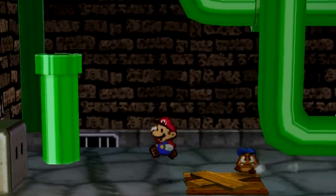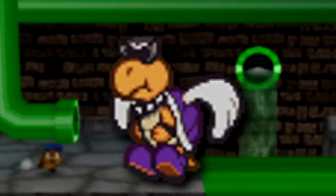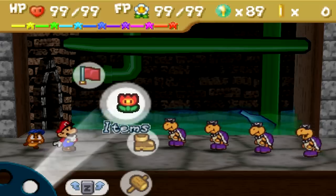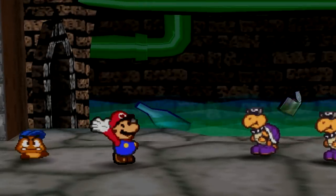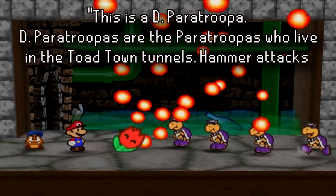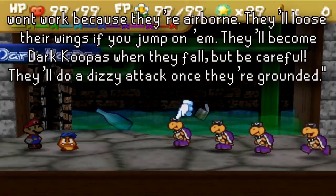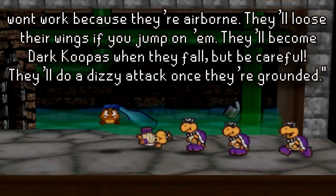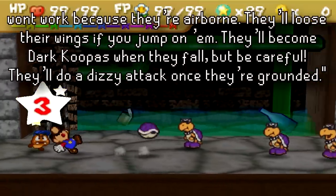Goombario also has unseen tattle texts for two other unused enemies. The first is a flying version of the Dark Koopas from Toad Town Tunnels, called D-Paratroopas — the D is for 'dead.' They behave similarly to other Paratroopas in the game. Goombario was going to say: 'This is a D-Paratroopa. D-Paratroopas are the Paratroopas who live in the Toad Town Tunnels. Hammer attacks won't work because they're airborne; they'll lose their wings if you jump on them and become Dark Koopas, but be careful — they do a dizzy attack once grounded.'